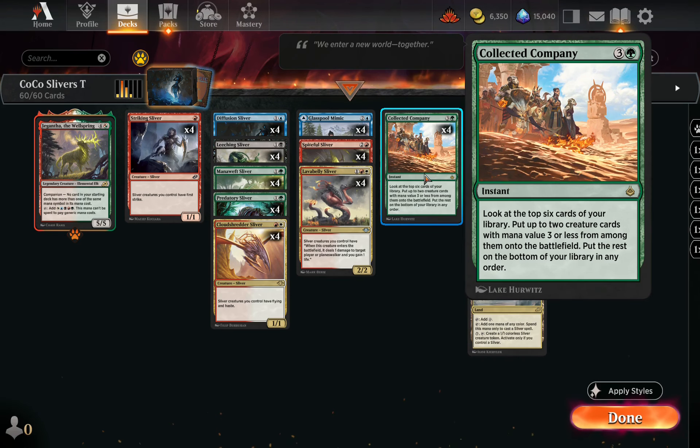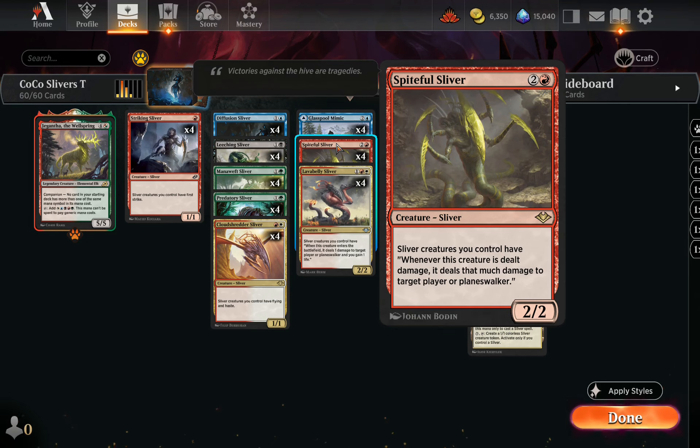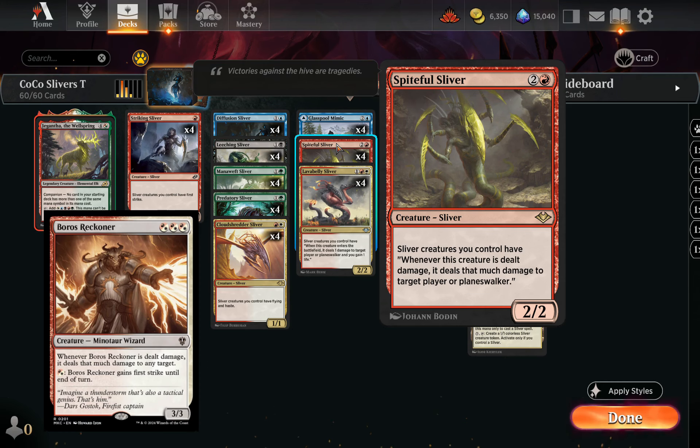Collected Company is our card and mana advantage engine in this deck. It puts a constraint on the slivers we can have in here, but realistically, all the best ones are in here anyway. All the slivers do is give each other abilities, so I'm just going to run through the different abilities they give.